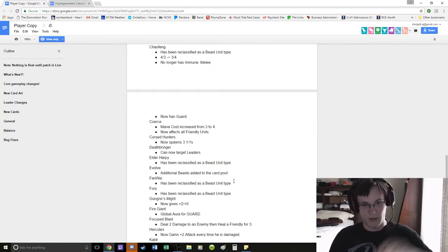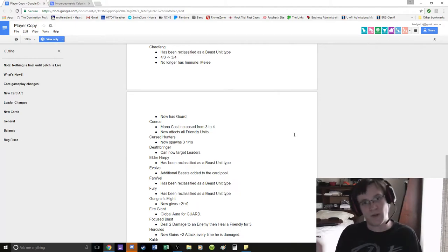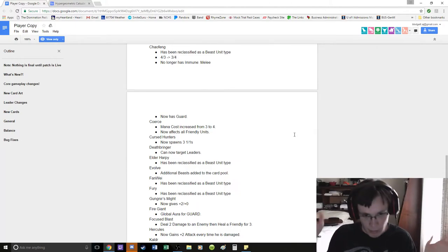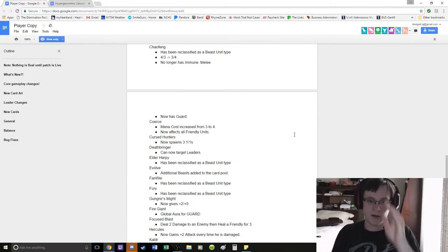I don't think Coerce is any good then. It's just plus 1, plus 1 to all friendly units. Doesn't include your leader, which is your value card that you're trying to protect anyway. Just run Frenzy — it's a Norse card, you're wanting to do a lot of damage over a short period of time. Just run Frenzy, don't run Coerce. They're both 4 mana — choose the one that does more damage.